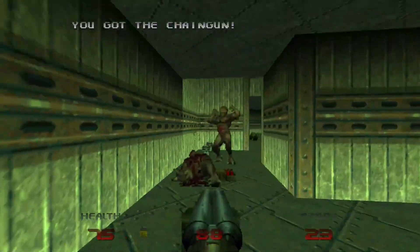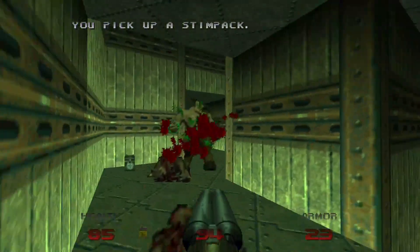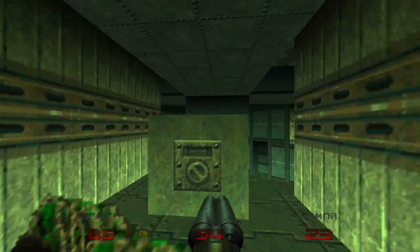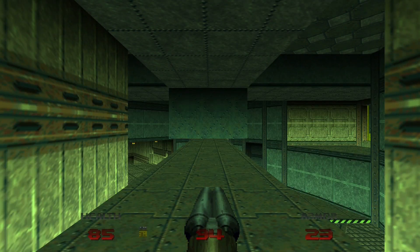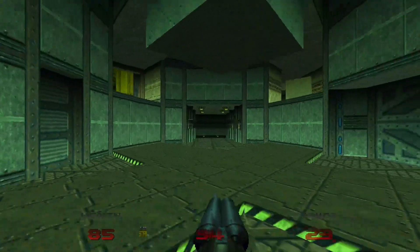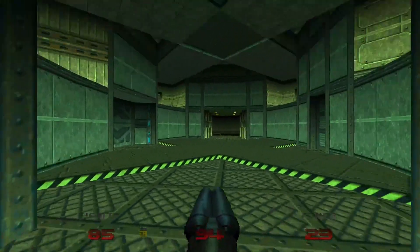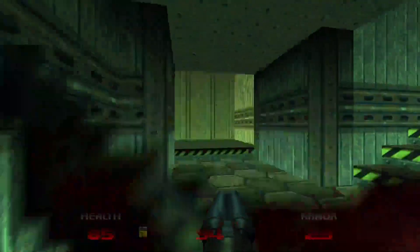Then we want to go this way and go up this elevator. There will be a couple of Imps over here. There's this button right here — if we didn't have the yellow key, this would do nothing. Since we have the yellow key, we can activate it now. It will raise this bridge, but there's this obstacle in our way. Once we activate that switch, this doorway will open, which will activate that switch and permanently move that obstacle out of our way. So let's backtrack here.